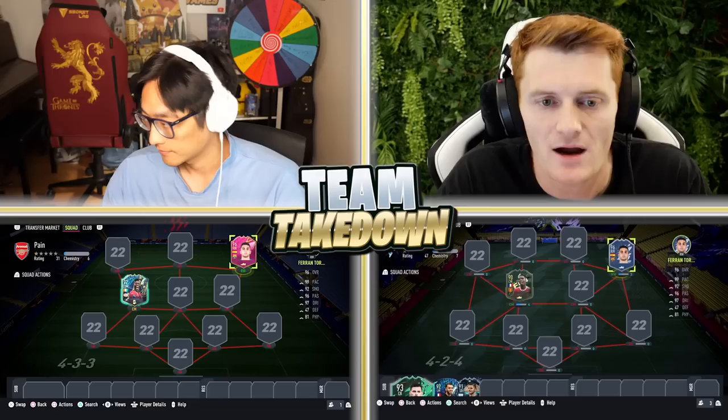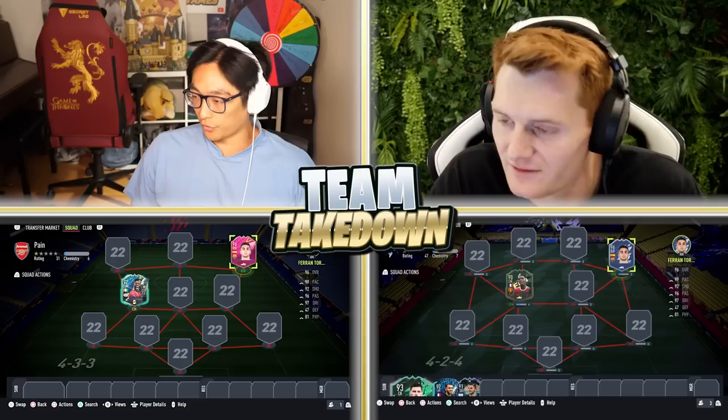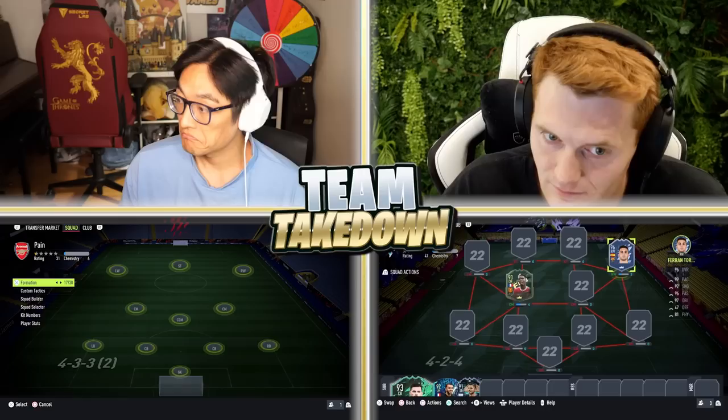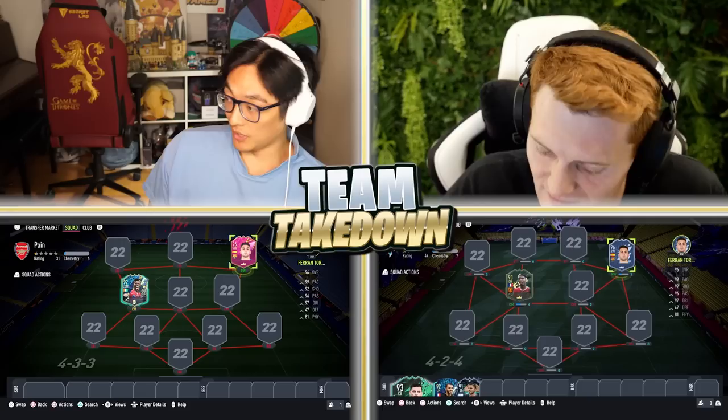All right, we've got formations. Tom, would you like to ask a question or have a straight up guess? I will say your second player was Sangare, much to my dismay. I'm going to say we've got the 4-2-3-1 second variation? No. Okay, we've got the 4-3-3 flat? Oh goodness. I've got Paul Pogba, Ferran Torres and Paul Pogba... I've got the 4-2-4 all-out attack! May flip it out mate.